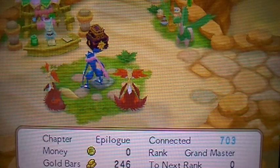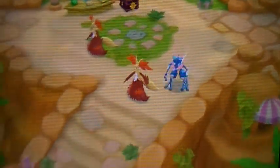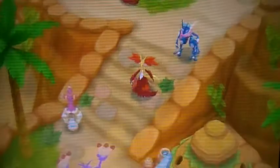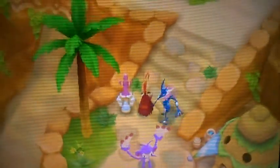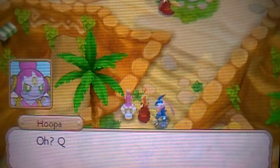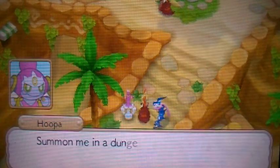In order to connect with Hoopa we'll have to go to Saratown, and unlike our usual legendaries we will have to find this little gin bottle that'll be in various areas throughout the town, so it's not in one specific spot. Just look for it, and then if you go up to it and press A, Hoopa's inside it.